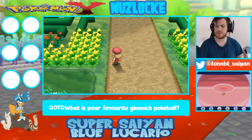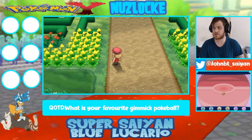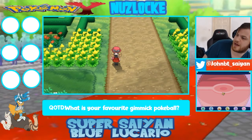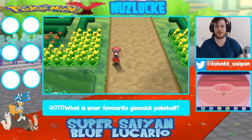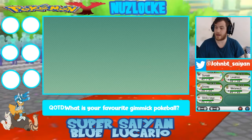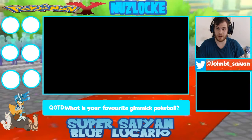Well hello there and welcome back to this Pokemon Y version Nuzlocke. I'm your host Super Saiyan Blue Lucario and welcome back to the Adventures of Grail. Last episode we fought for and earned our first gym badge on our adventure and we got some new encounters as well, so we're gonna dive straight in and show you what those encounters are and how the squad is looking right now.